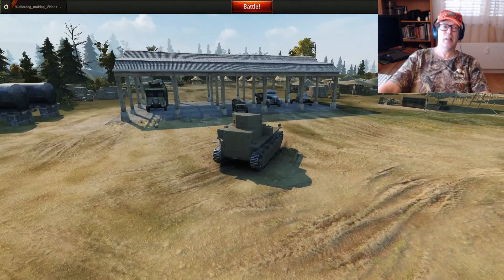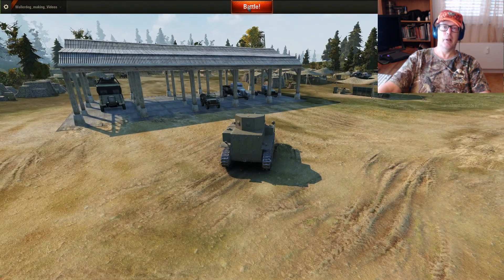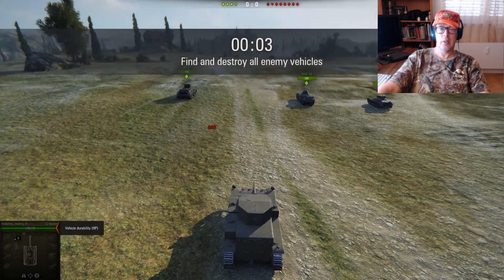It wants me to click the battle button up above. Here in the garage, once you've selected your vehicle, if you want to fight you've got to click this button up here that says 'Battle'. We got some more commands here — movement, firing, and traverse. Let's hit Battle. This is still training mode.